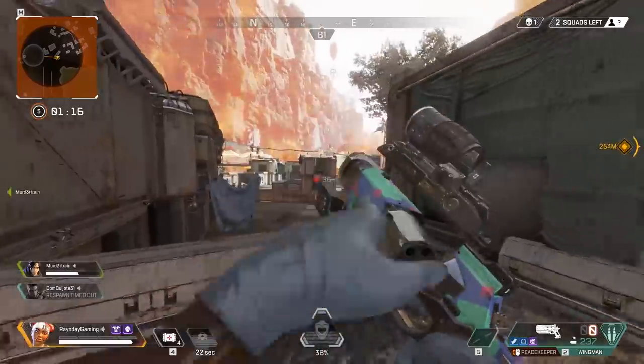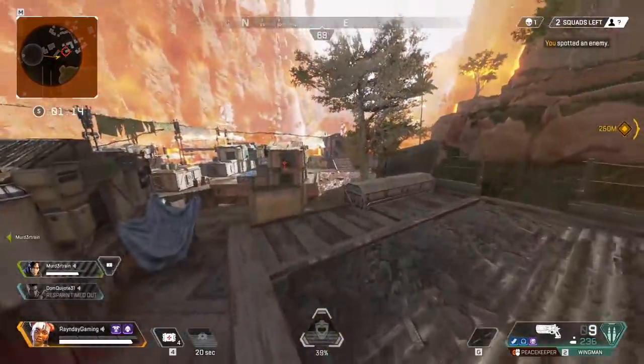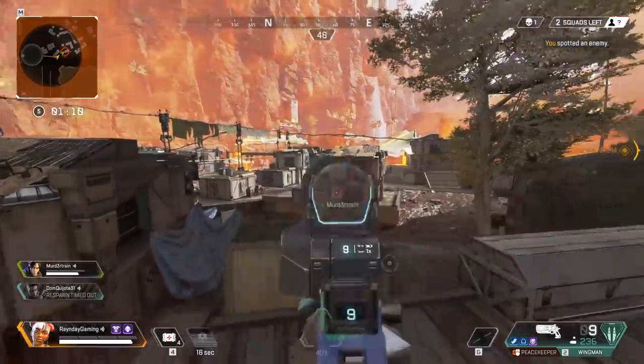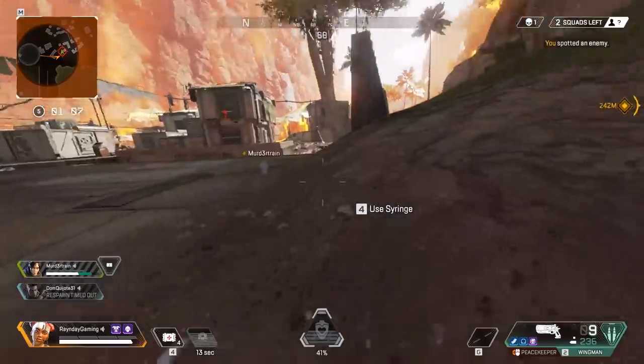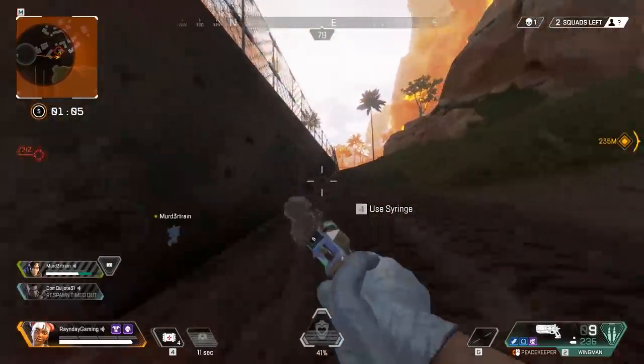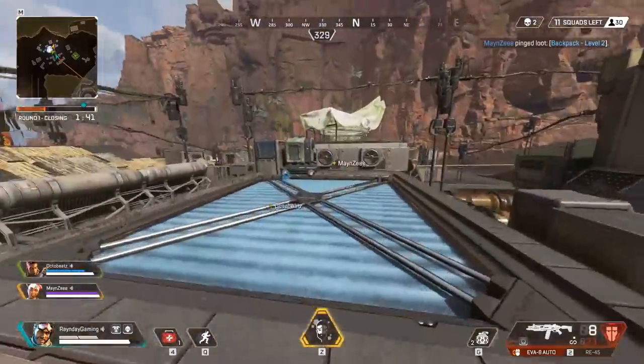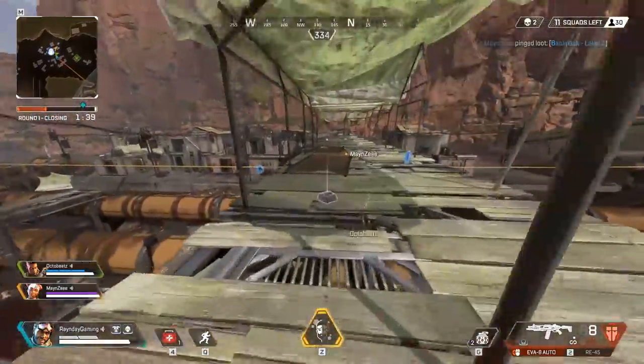The east side of Slum Lakes is slightly higher elevated than the west side, so starting east lets you see down west more easily. There's a strong bridge with good loot connecting both sides of Slum Lakes, and it's a decent place to rotate into the Pit.